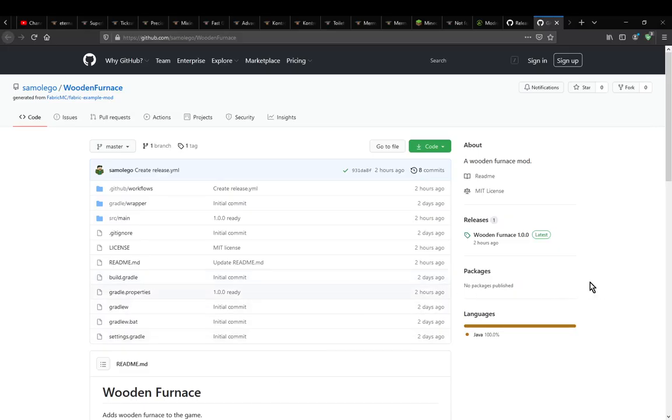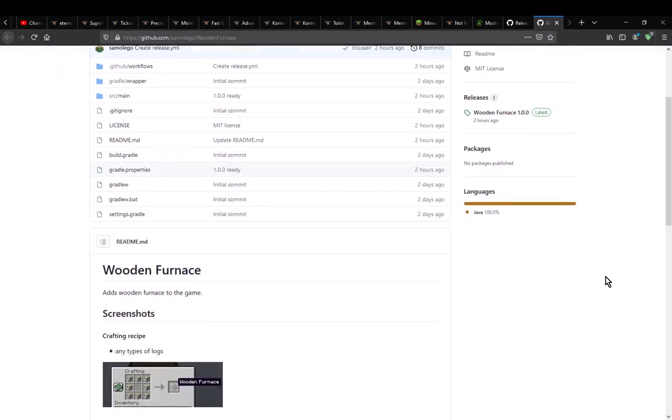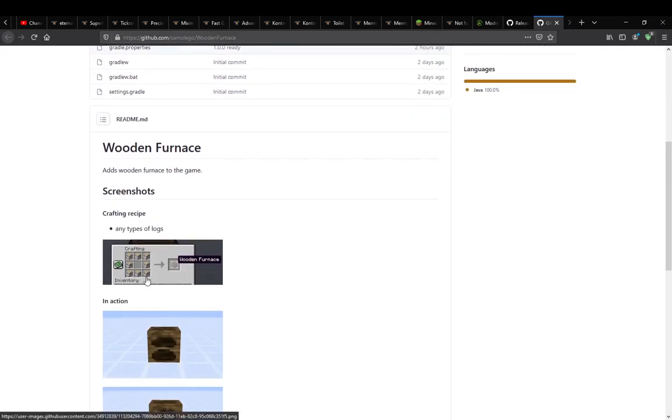Hello everyone, it's Sons of the Tomb. Welcome to another mod review, this time on Wooden Furnace — one that simply adds in a new lower tier version of the furnace, which you can make with any logs.